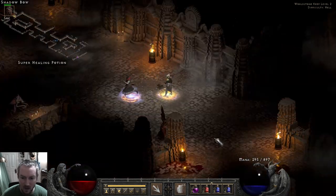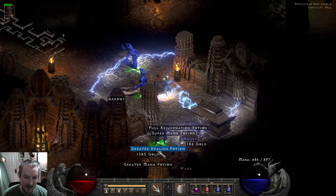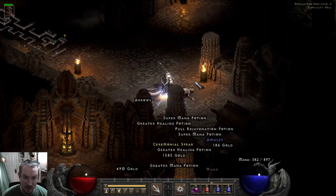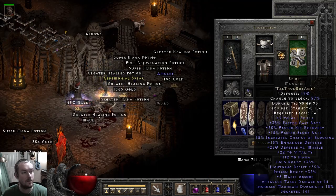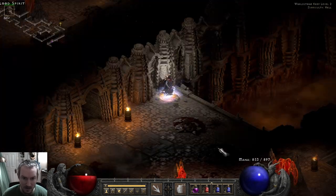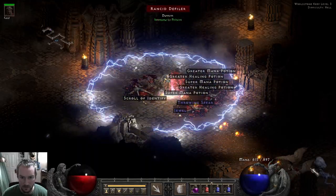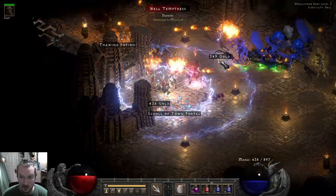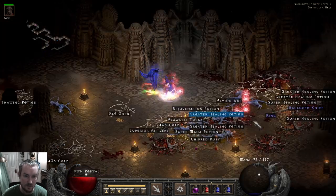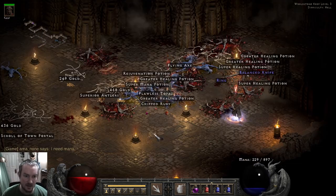One thing somebody might say: why not run an Insight mercenary? My mana is perfectly fine. This is kind of a niche players-one build. I could maybe get in trouble with my life, so maybe the argument is running Phoenix on swap so I could constantly regen my life. But the mana is never really an issue with this character. You can have stronger Nova Sorceresses, but I like having this variety. Even if I run out of mana, I can stand here and regen for a couple seconds and it'll be fine.